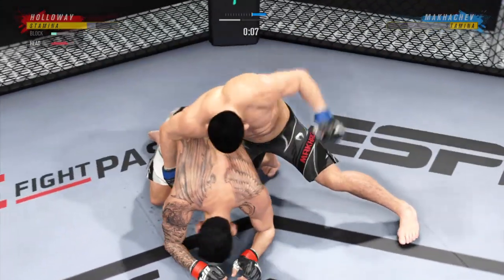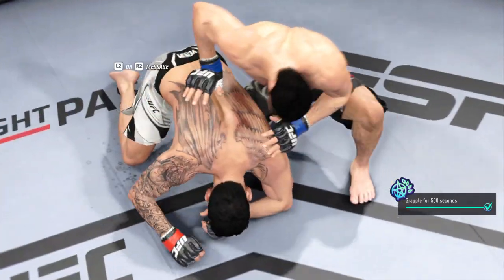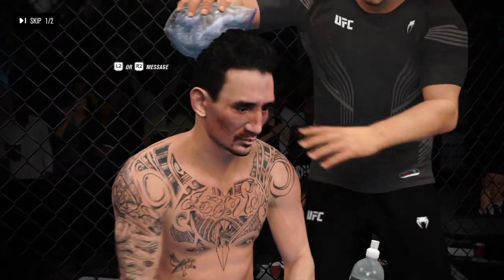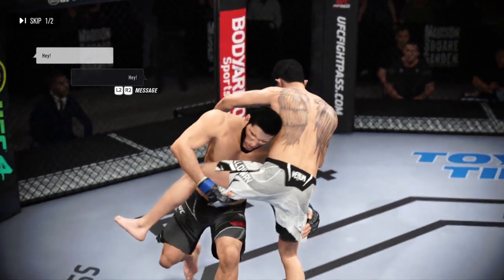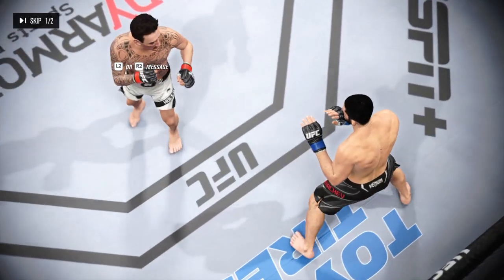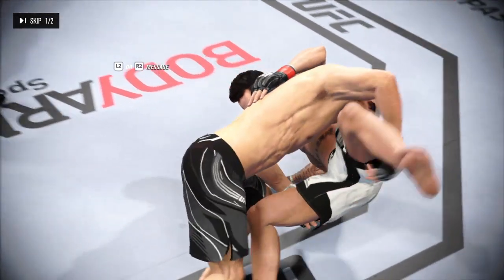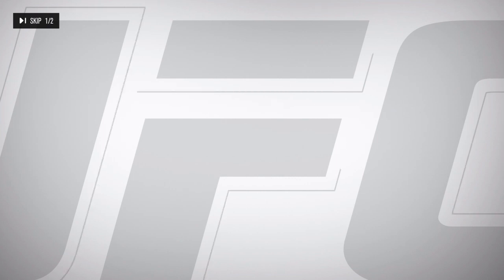Final seconds of round one. Good, solid strike on the ground. Let's look back at some of the action in that round, DC. What a high-level display of offensive wrestling — this is a joy for me to watch. I enjoy watching a guy maintain this level of wrestling for as long as he has. He is constantly in his opponent's face, constantly taking him down. Getting taken down and getting up is exhausting. Let's see how tired his opponent is at the start of the next round.